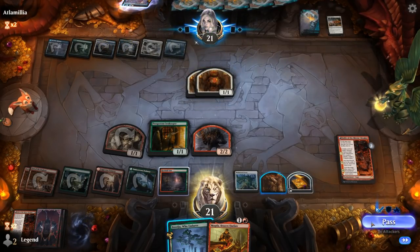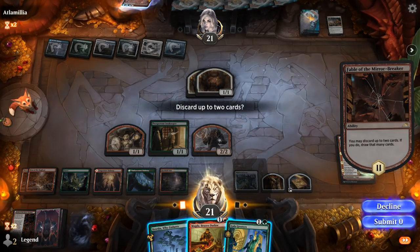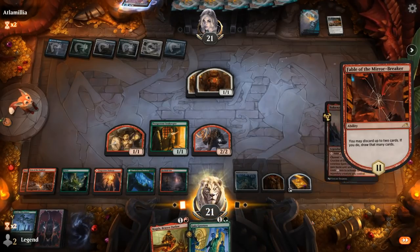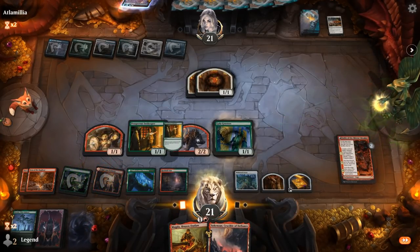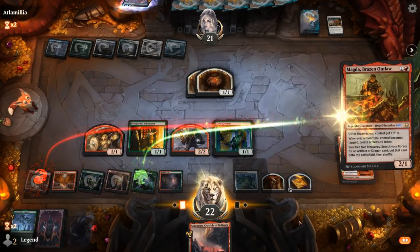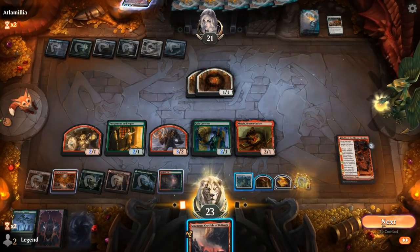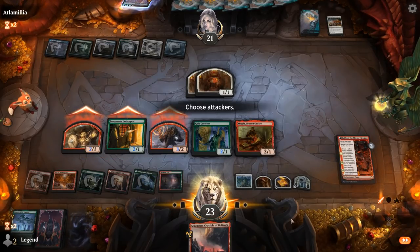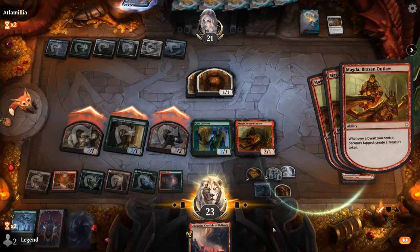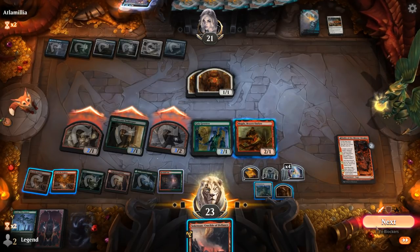Opponent taps out for a Sunset Revelry. I think we just want to untap, and then now we might have everything we need to combo off. So I can play Gala Greeters, play Magda — that will make a treasure. All our creatures turn into Dwarves. So by attacking, I generate a whole bunch more treasure. We'll be able to get Chariots, and then with Chariots we should have enough creatures to keep going.